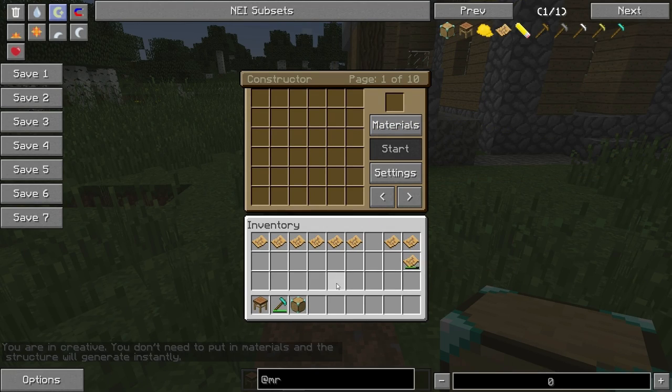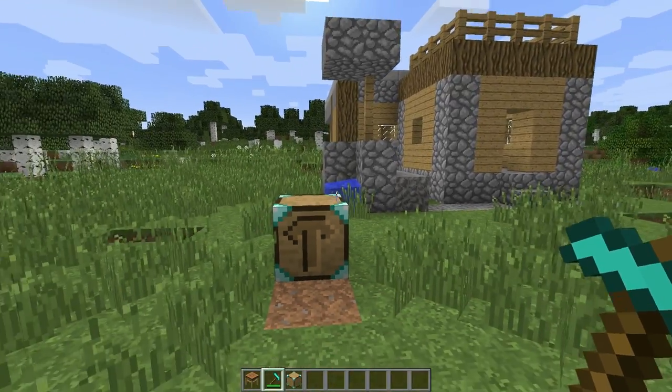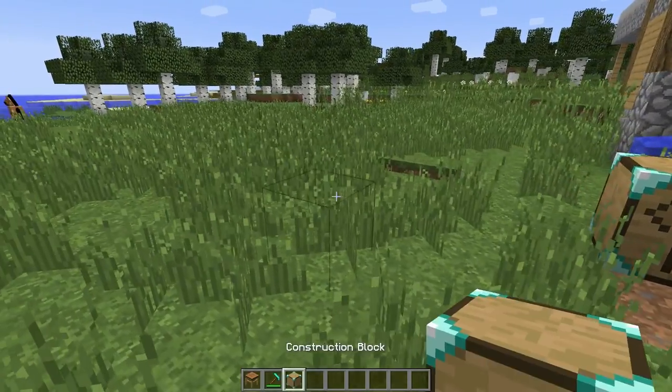So again, if you normally would do it without creative, you'd hit start and then use the diamond hammer to go ahead and hit the block, and then it will build the thing layer by layer for you. It's pretty rad. So the blueprints do have durability — I think it's four uses per blueprint. Pretty rad.